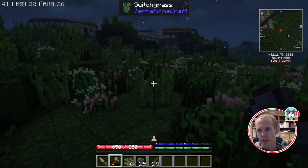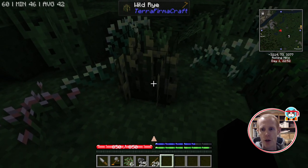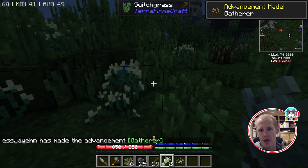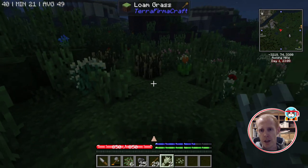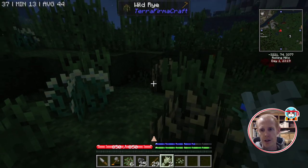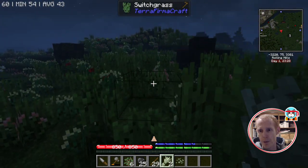Here we come across our first wild crop — this is rye. Grains are probably the best early game crops, but one thing you don't want to do is gather up a lot of food early on. Especially in your starting biome, leave as much food alone as possible, because when you get to winter when things aren't growing, these will still be there and still be harvestable. This is a long-term strategy for the vicinity of where you'll have your base.